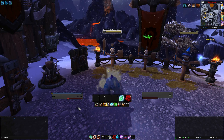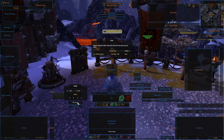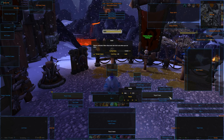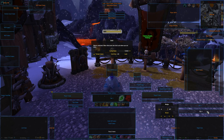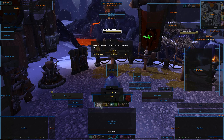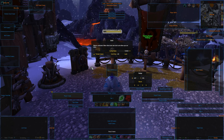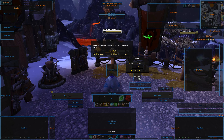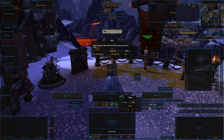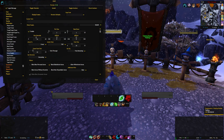In the Move UI for this layout, the pet frame is directly underneath the player frame, and the target-of-target frame is just above the target frame. I'll need to fix the target cast bar to match the size of the target frame. Bars two and six are over to the side because they're deactivated, as is bar four. For the pet bar, I'd probably put it underneath bar three depending on whether I'm doing 40-man raiding. I'd also probably move the focus frame to look a little bit better.